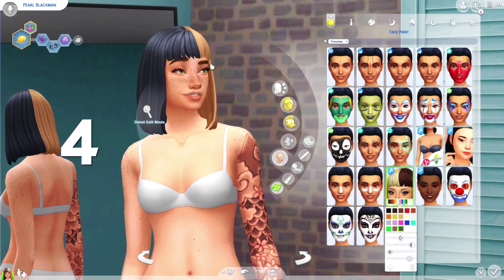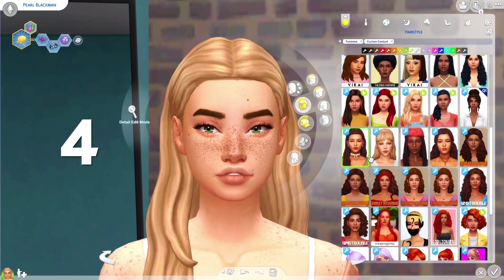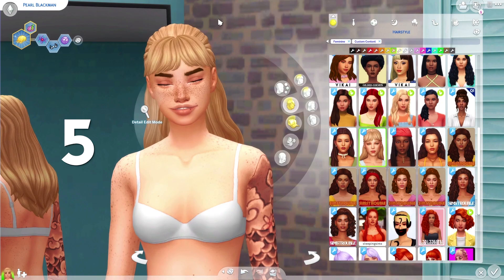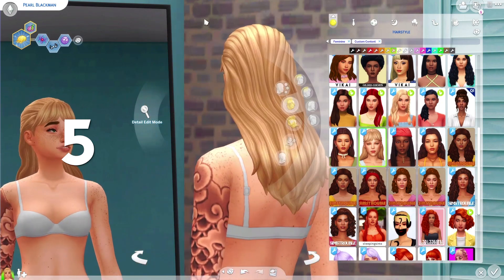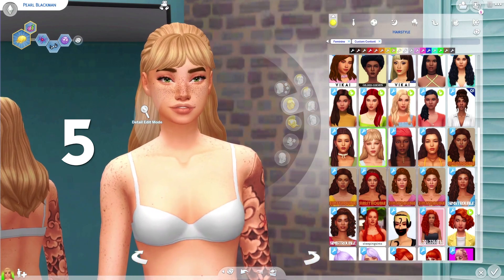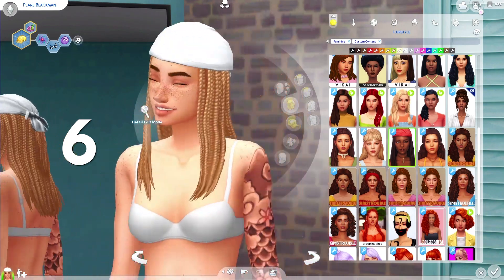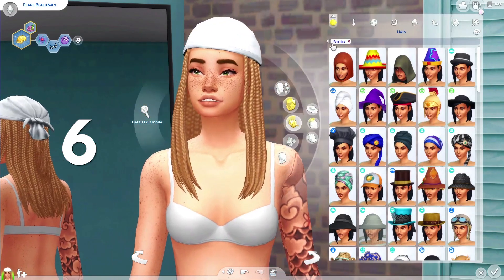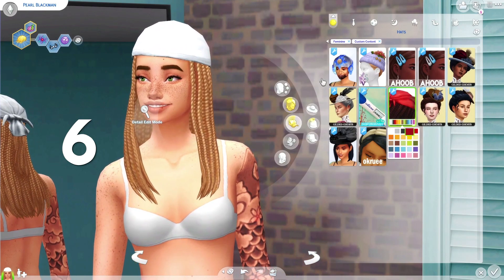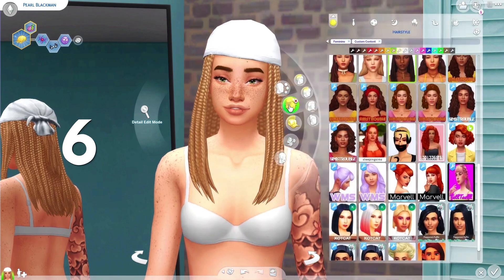The next hair we have today is by Dog Sil. I really like this one - it kind of looks like it may be tied a little bit, and when you turn her to the side it's just very slick and very nice. I'm really loving the fringe here, very very pretty. The next hair is another one by Dog Sil - I really like this one too. It has a bandana head accessory and you can change the swatch of it. I think I can create some pretty cool looks with this hair and the bandanas.